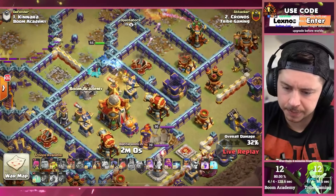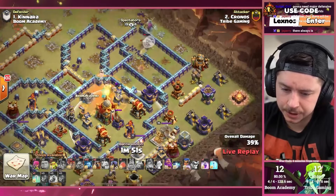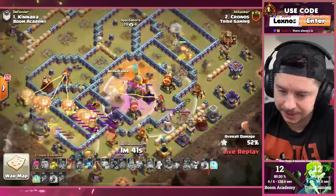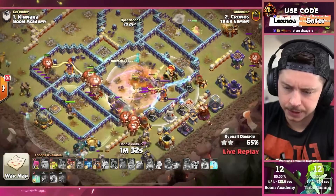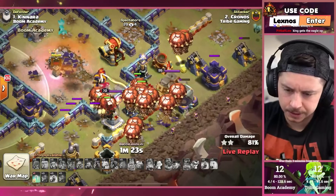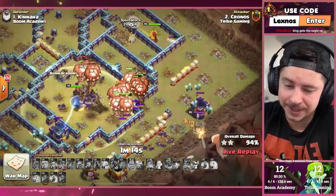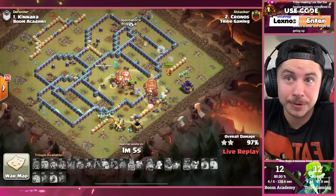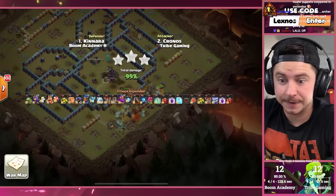Champion goes right, getting all this stuff behind the Town Hall and pulling the Poison before we start the Lalo — this is going to be beautiful. Pops the Warden ability, Battle Blimp soaring for the Town Hall. Healer Puppet on the Queen turns it into a little mini Queen Walk — that's so cute. Rage the Yeti Bomb over the Town Hall, Freeze the Inferno Tower. Town Hall goes down, Queen still has her healers. We're going to freeze the other Inferno — still got a Lava Hound left over. He's got two Lava Hounds at full health, like 78 Balloons still alive — it's a perfect war for Tribe Gaming. And a 15-star performance for them.